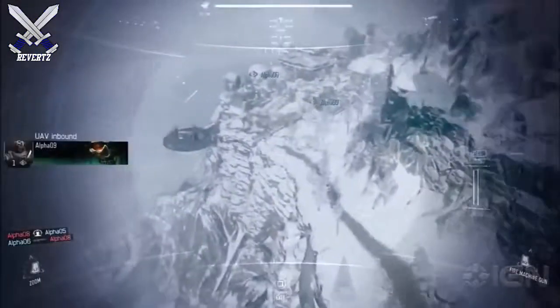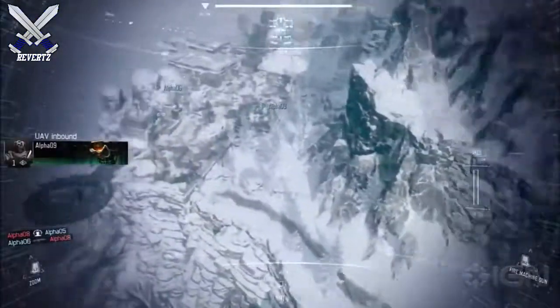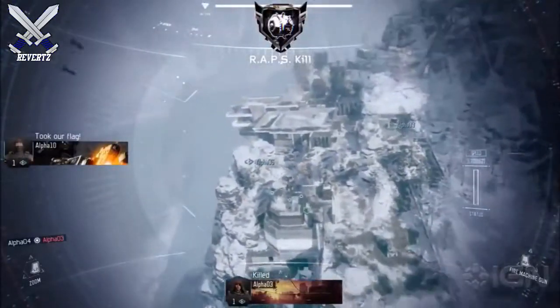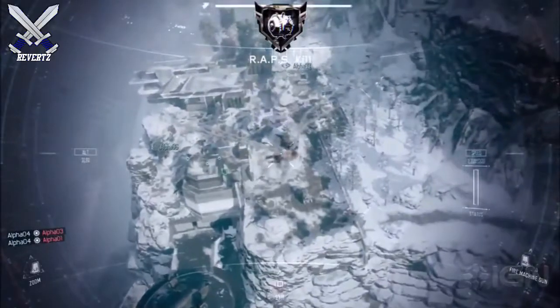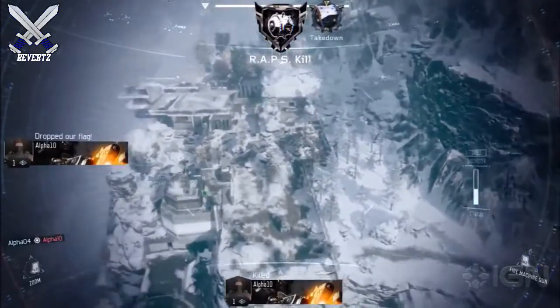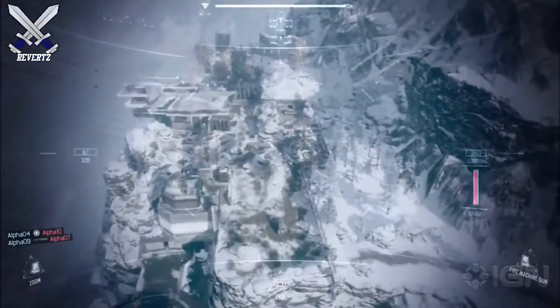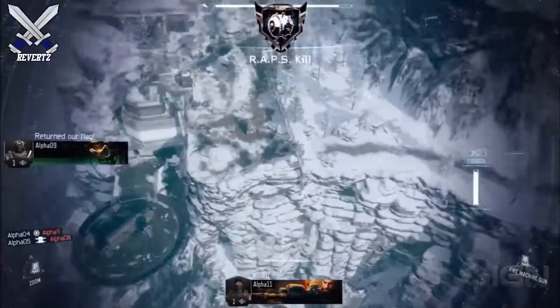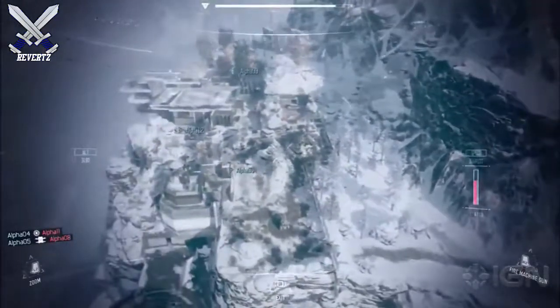To basically sum everything up: it's good to play the objective, but you also have to play it smart and tactically. Because if you rush for the flag or the bomb every time without checking your surroundings, the majority of the time you're going to die. You should be in a party with as many friends as possible and have everyone call out where they die or where someone might be set up. And finally, use lower score streaks that will help you and your team.